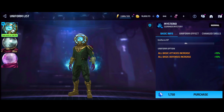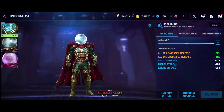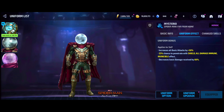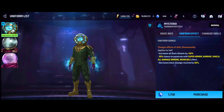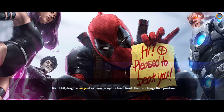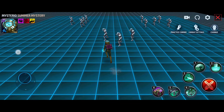Let's go to the next character, which is Mysterio — the Mystery uniform. As you can see in the uniform effect comparison, this one is much better: all attack 50%, decrease damage 60%. There is no change in uniform effect percentage, but this is more of a support uniform rather than making him a damage dealer.